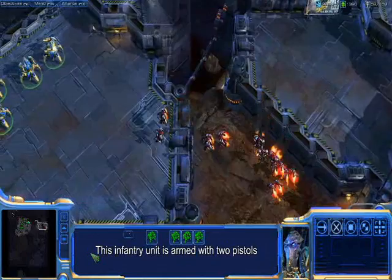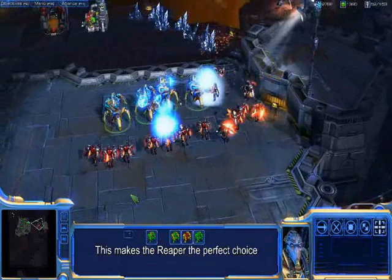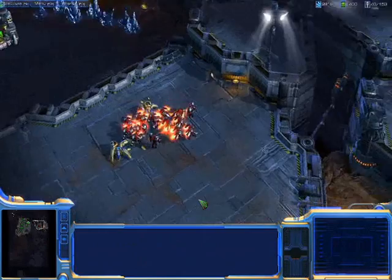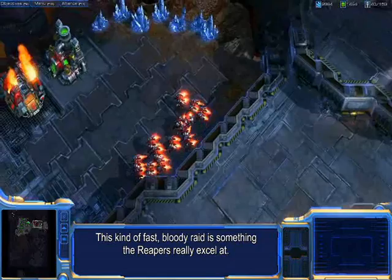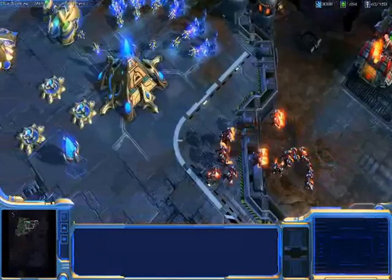The Terrans are sending in their Reapers. This infantry unit is armed with two pistols and uses a jump pack to avoid different types of terrain. Their small pistols don't activate the hardened shields of the Immortals, making the Reaper the perfect choice for countering these powerful Protoss troops. This kind of fast bloody raid is something the Reapers really excel at. You can see how powerful they can really be hunting down slow moving units on the field of battle. In addition, the Reapers can use their jump packs to be very effective base raiders.